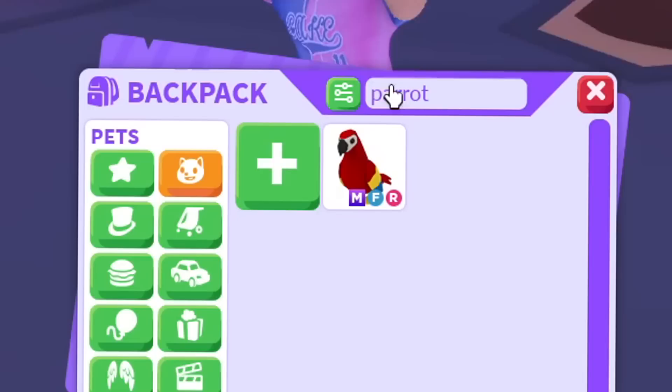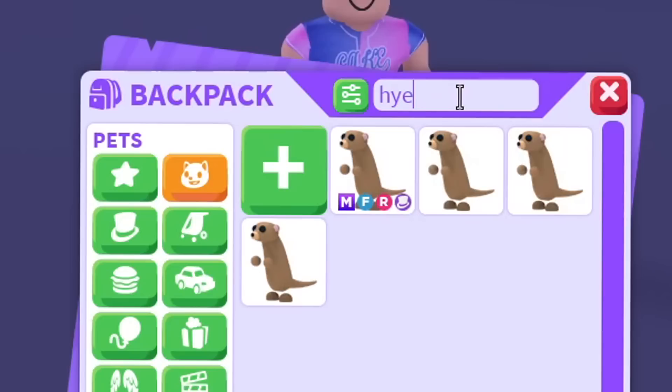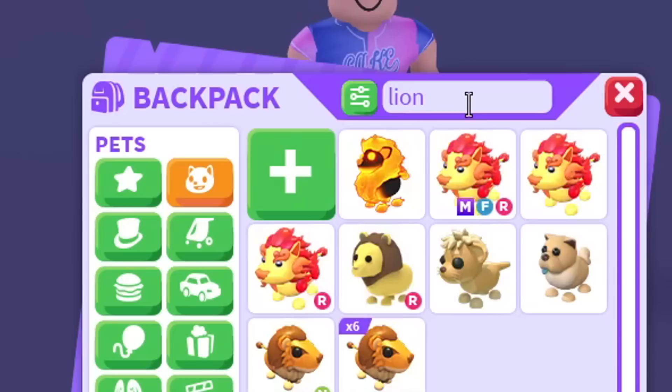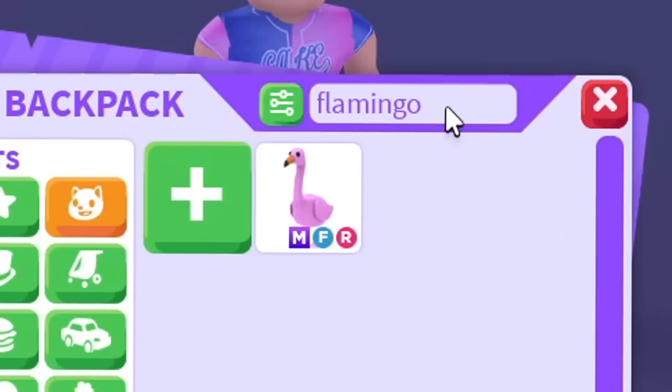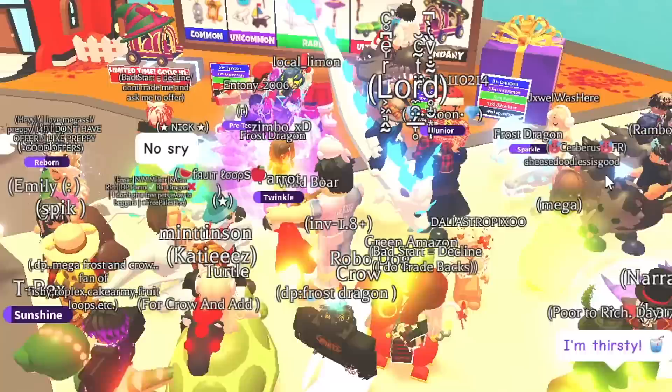We officially traded Sophie for the mega brown bear - moving on to the last rare egg on the list: the safari egg. We have the wild boar, mega meerkat, and hyena. But we don't have a mega elephant - that's gonna be a fun one to trade for. We also don't have a mega lion. We do have the flamingo and the legendary mega giraffe.